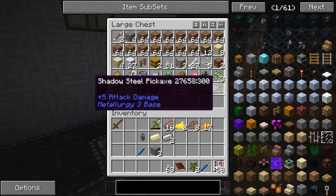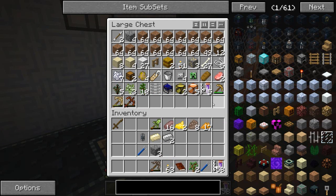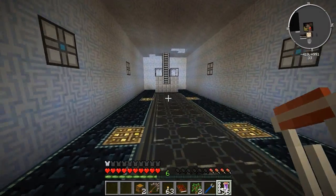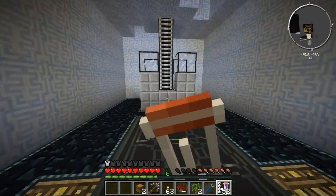Let's grab a shadow steel pickaxe - that sounds pretty good. We've got some chests, some wood, I'm going to take that. That should do the trick. I'll eat some sucrose. I can't wait until I get onto a better source of food - it's going to be so nice.